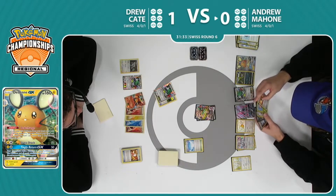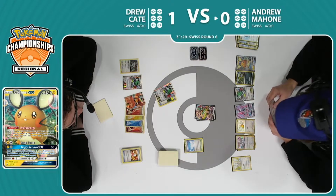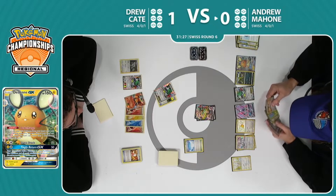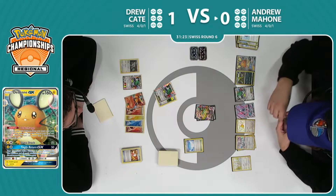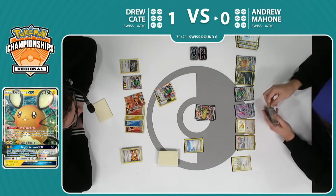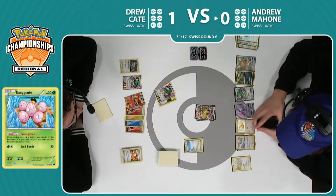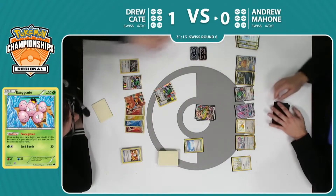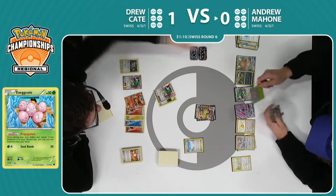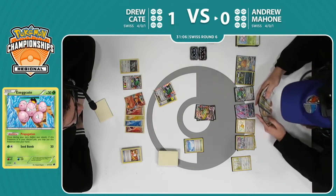Maybe he needs to find something for next turn, so he could be trying to give himself a good hand to work with. Or maybe he just wants to hold on to a supporter so that he has something to keep going, because we could see some of his helpful Pokémon start to get removed off the board next turn. It looks like Andrew is considering playing an Ultra Ball or something, but it looks like he's just going to go ahead and shuffle his deck — no, his opponent says he's going to make some actions before then.